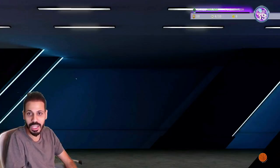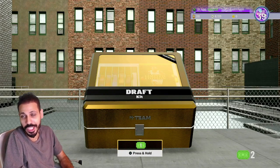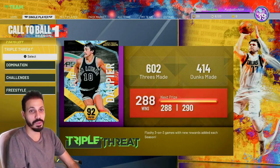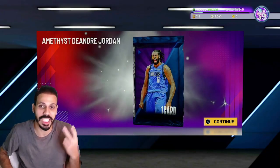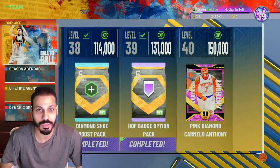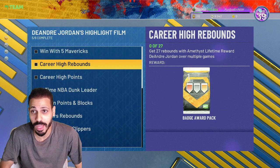Let's finish what we have available. We got Amethyst Deandre Jordan — I did it in Triple Threat offline, he got his two blocks and 20 points. We also got the Shot Creator badge pack, so we're doing really good on the Deandre stuff. We need to win a game using five Mavs, we need 27 rebounds, and we also need to start dropping points in multiplayer as well as four more center dunks for a Dunktober Deluxe.